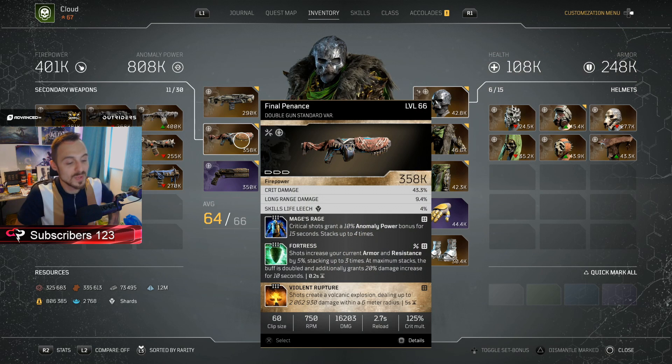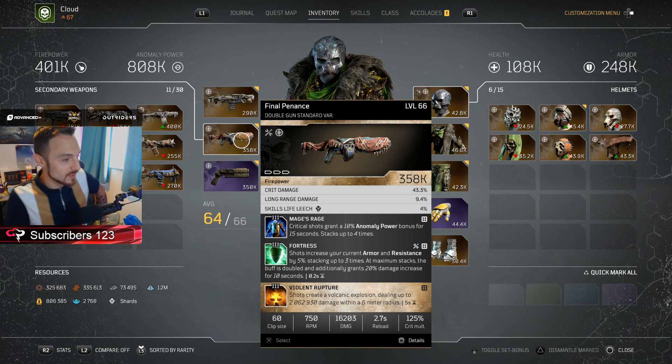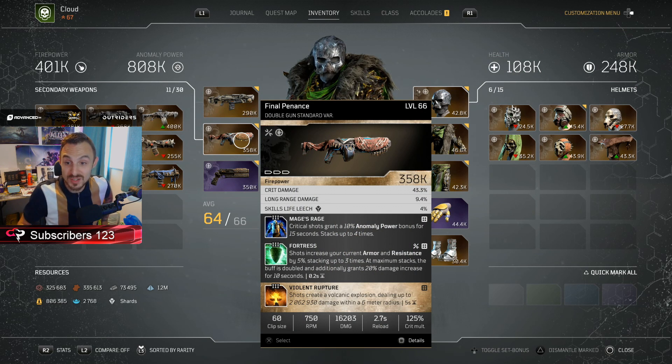Next up, the one weapon which escapes absolutely everybody, and one I really enjoy using especially on the Technomancer, is the Final Penance. The reason the Final Penance is so damn good is because it has Mage's Rage already built onto it. Essentially it means all you're looking for is the third slot variable. For this, we have got Violent Rupture — an amazing mod, and one that you may not want to use for the Technomancer at first, but don't overlook it.